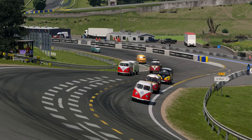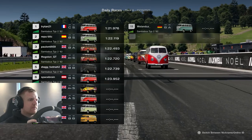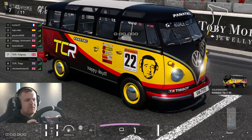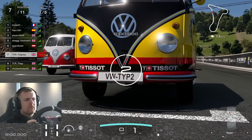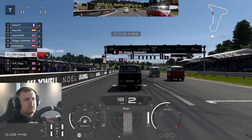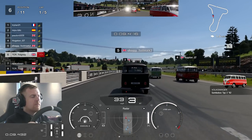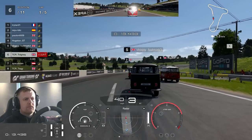Here we are at the start. I did these races in a bit of a weird order today because of real life. Here we are with Race A in the TCR-liveried Samba bus. Notice the quarter throttle — I figured not hitting the rev limiter might be better here, and it does seem like a pretty good way to start. Quarter throttle means you're just below the limiter, and you get a good start.